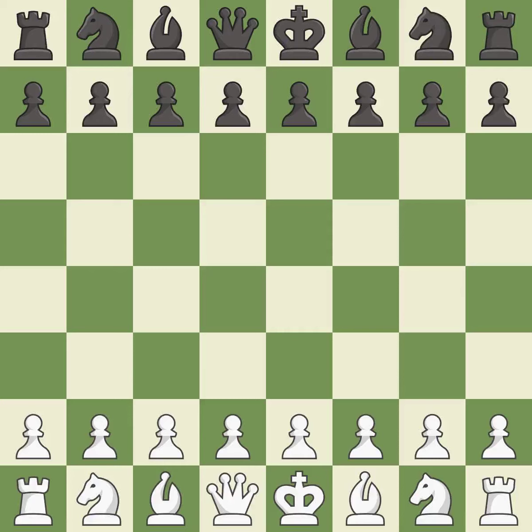Sicilian Defense, Open, Dragon, Classical Variation. 6. Bg7 0-0 Re1 Nc6 Nb3 — a close game that was lost by a mistake.